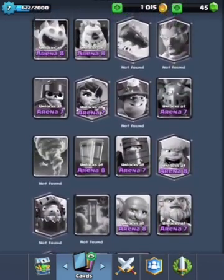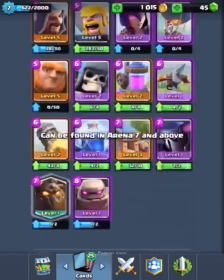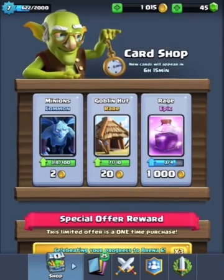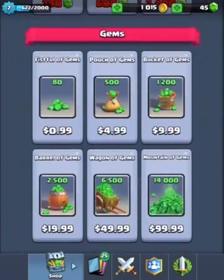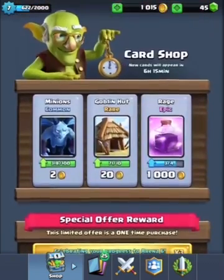Same with the three musketeers — they're really good, but they take nine elixir. Ooh, this is in the shop? Okay. I never really checked the shops too often, because sometimes they're garbage.